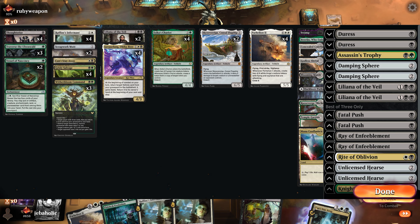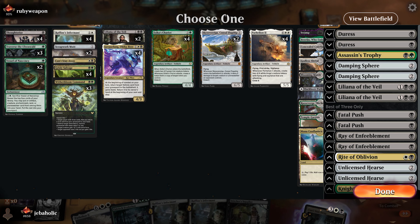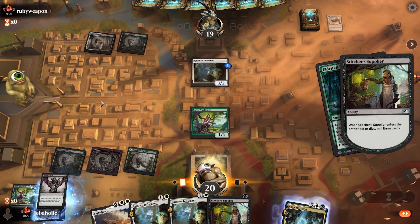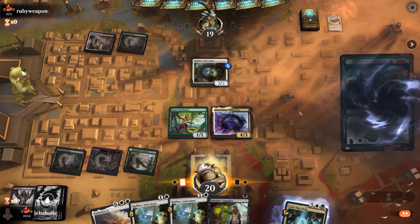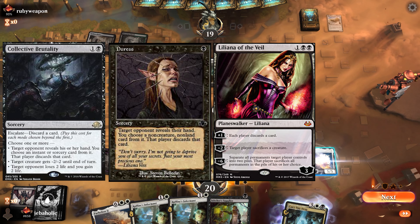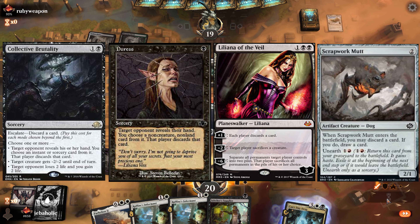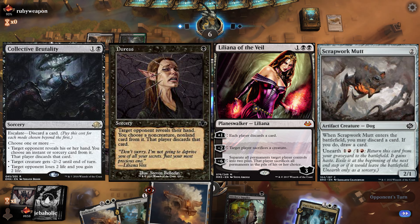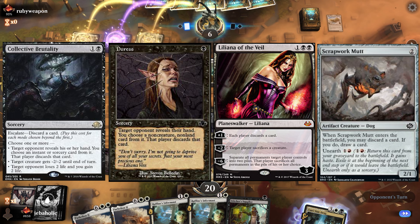You will usually find yourself using the Mill and Drain modes, but sometimes you can snipe an Elvish Mystic against mono-green decks. There are several flex slots for this deck you can consider, such as Collective Brutality, Duress, Liliana of the Veil, and Scrapwork Mutt. I would say swap out any number of Witherbloom Commands, 1-2 Vessel of Nascency, and Scrapwork Mutt to find the right balance of cards that you like.